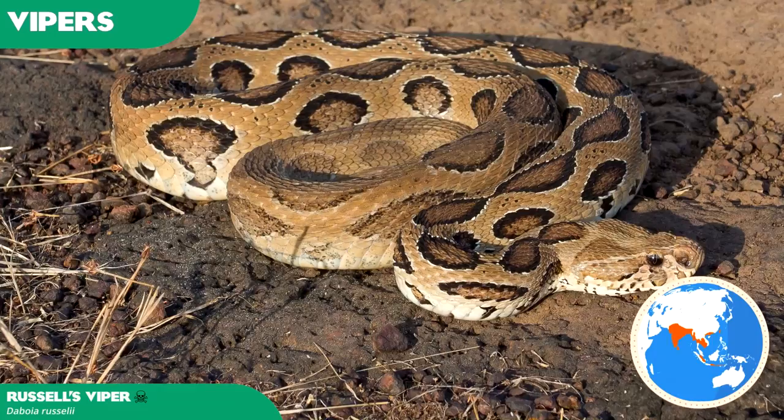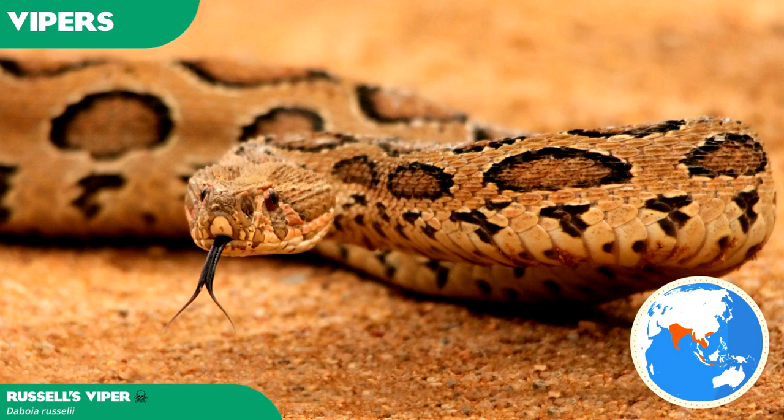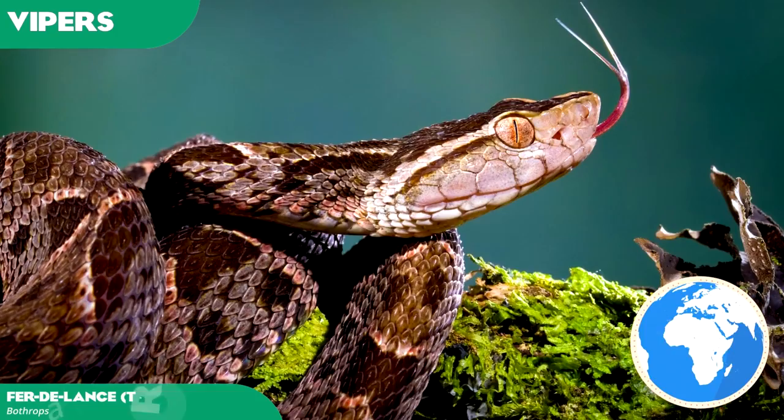Russell's Viper is a venomous snake species responsible for causing the most snake bite incidents anywhere in the world, due to widespread distribution, occurrence in high population areas, and its aggressive demeanour. It is found most abundantly in India and Sri Lanka, where it is considered part of the big four deadliest snakes in the region, and appears more sporadically across the rest of Asia. Besides its track record of human interaction, it's arguably a less interesting viper than many other mentions, so it's only a possibility.